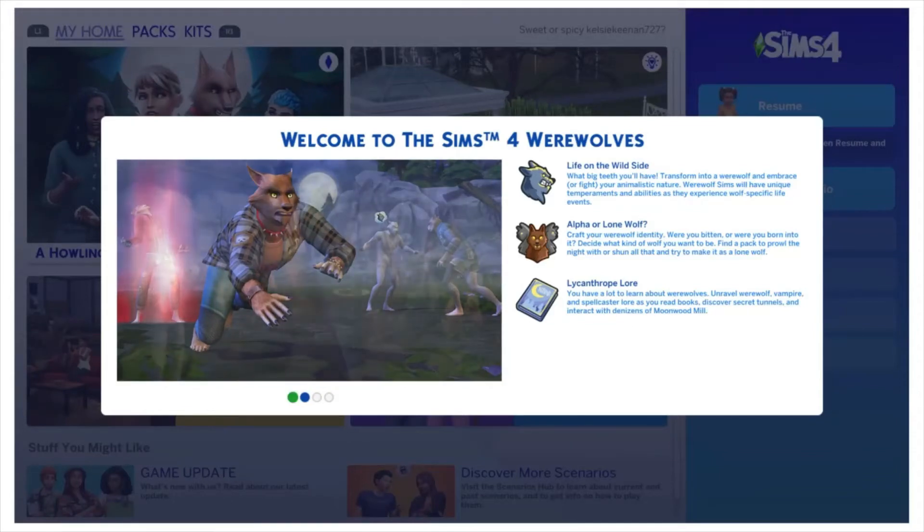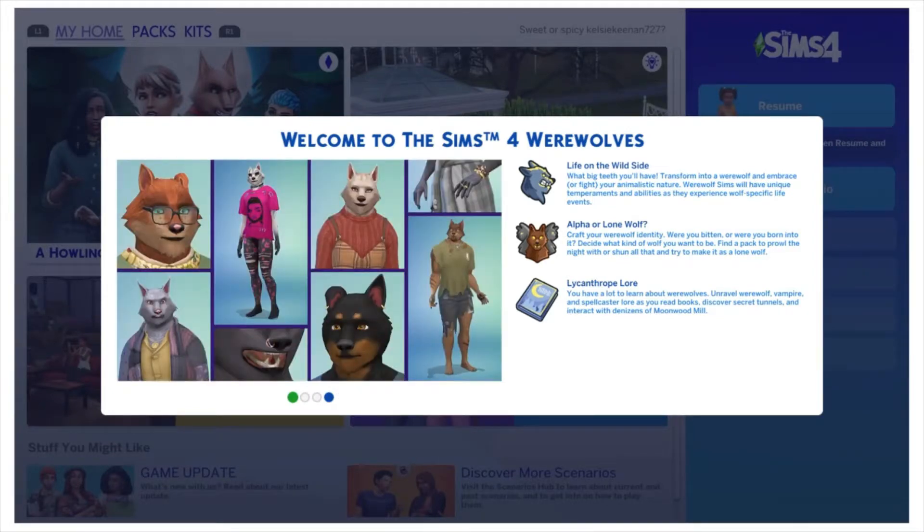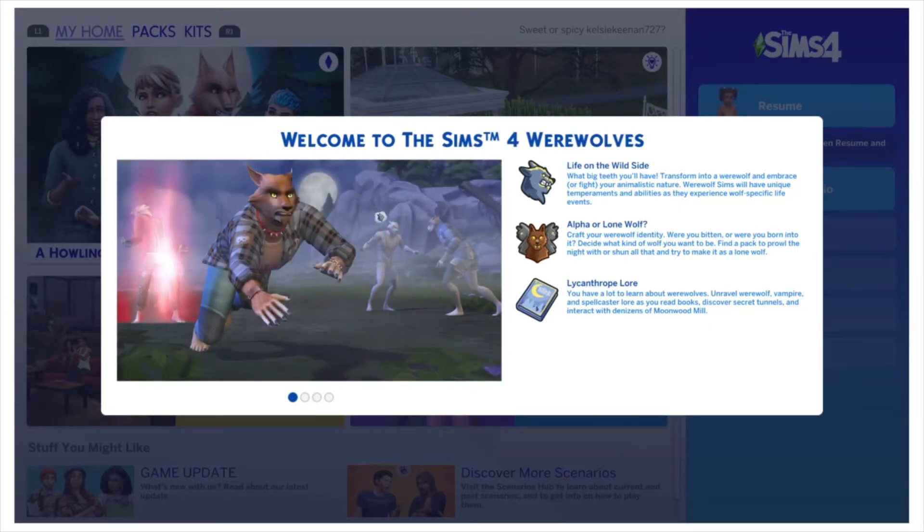Welcome back to my channel. Today I'm going to be looking at the werewolf CAS items in The Sims 4. Here we have the main screen — I am so excited for this pack. Let's get reading: 'Life on the Wild Side. What big teeth you'll have. Transform into a wolf and embrace or fight your animalistic nature.'